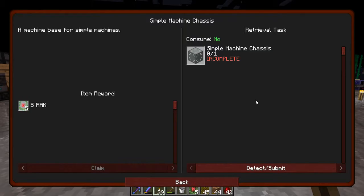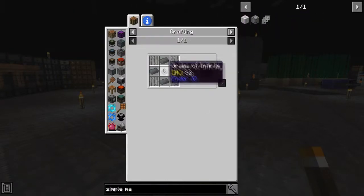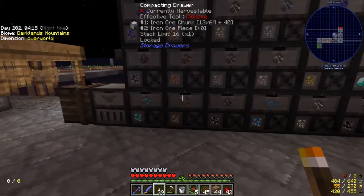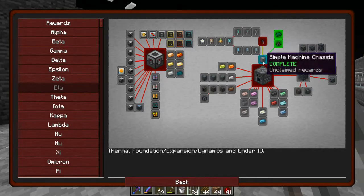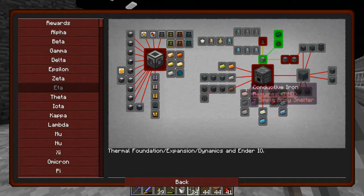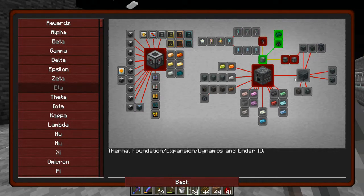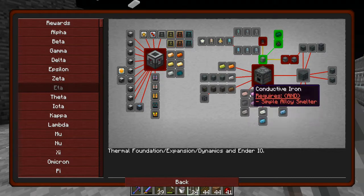The next advancement in Ender IO is to make the simple machine chassis, which is made of grains of infinity, iron ingots, and iron bars — easy enough to do. I do need to smelt down some more iron though. The simple machine chassis is now made up. That opens up a few different quests: we can do grainy capacitors, which are what we'll need to run a lot of our machines, and we've got the first couple of basic Ender IO machines — the simple SAG mill and the simple Sterling generator. We've also got the alloy smelter which opens up a lot of new materials.